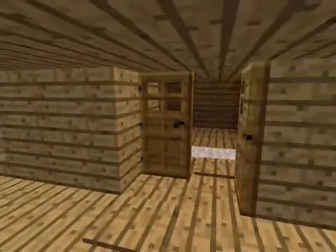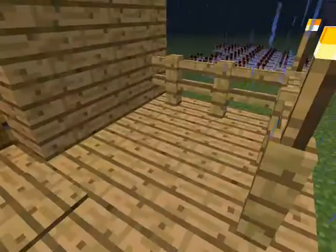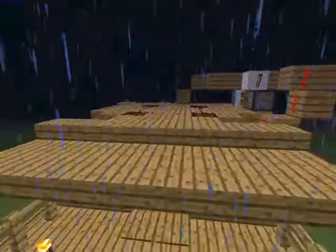The only downside to this light is that mobs can spawn inside your house. But usually people have open/closed door setups, so this thing might actually be useful if you want it for decoration.